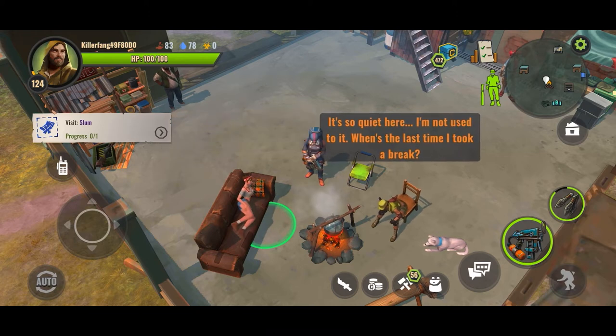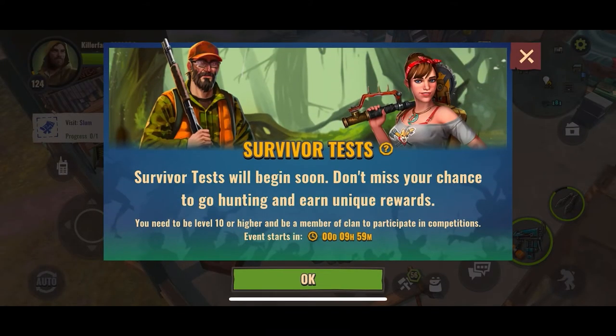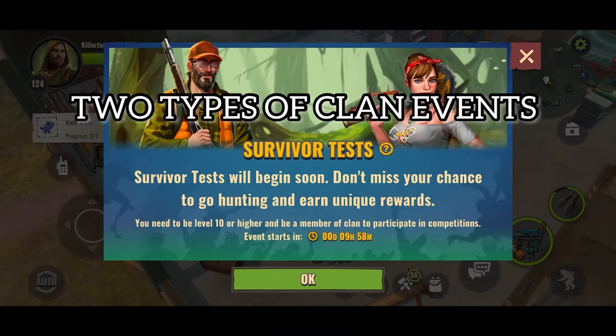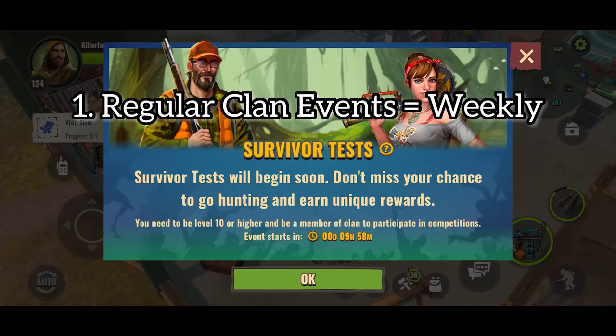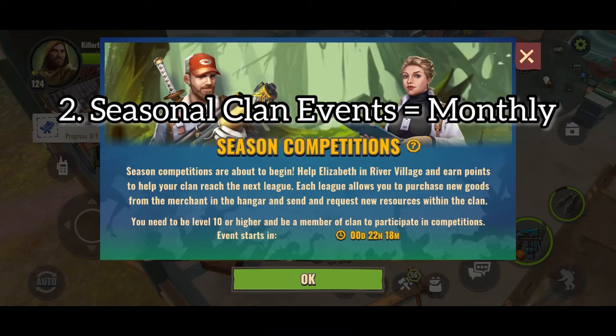It has the most complex mechanics in the game, so we'll dive into it. We'll also discuss everything that is related to it in order to see the bigger picture and allow your leaders to plan for them accordingly. So what are Clan Events? There are two types of Clan Events. The first type is Regular Clan Events which is held weekly, while the second type is called Seasonal Clan Events which is held monthly.